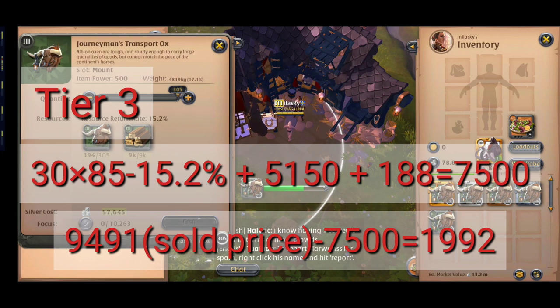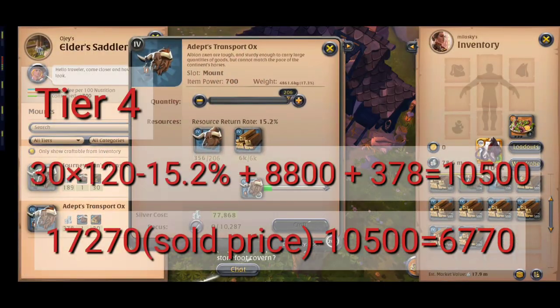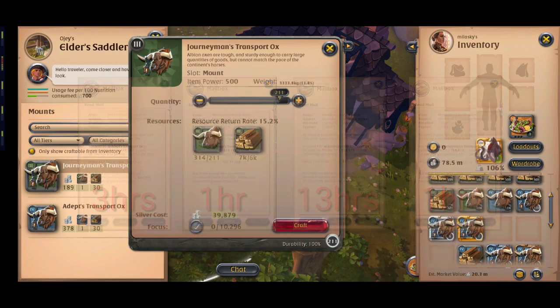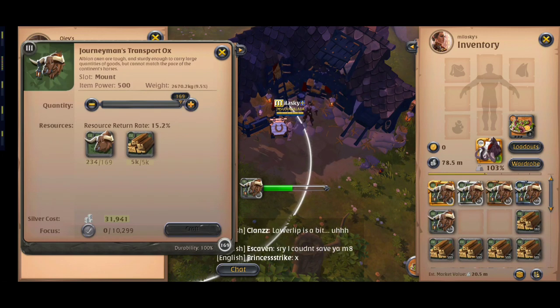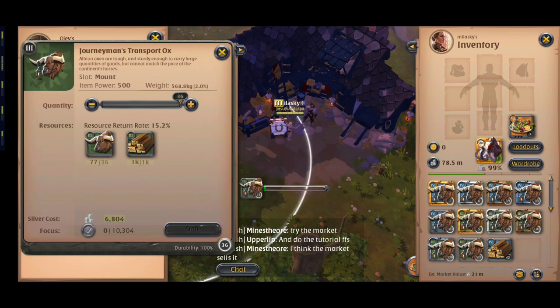This is my profit for each tier 3 and tier 4 transport ox. I made more than 6 million like this. I don't worry about selling this amount because as you can see they are super fast sellers, and I can transport them to other cities and sell them even faster. The only thing I should consider is not putting them all in one sell order, so if someone else undercuts mine I don't lose much on setup fee taxes. Fortunately in my case I didn't need to change my prices.